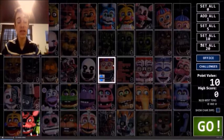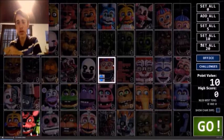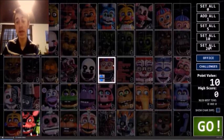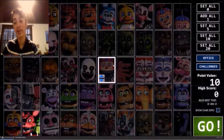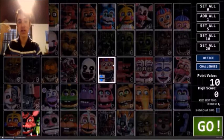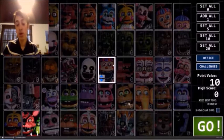Then there are two blue buttons: Office and Challenges. The point value is currently set to ten - I believe each point is worth ten points, so the reason he has ten right now is because Rockstar Foxy is at one. The high score for that is zero. You also see the fifty-twenty best time, which shows the furthest time you got in fifty-twenty mode. The 'Show Character Info' button, when clicked and you hover over a character, will show what they do. Then 'Go' starts the night.